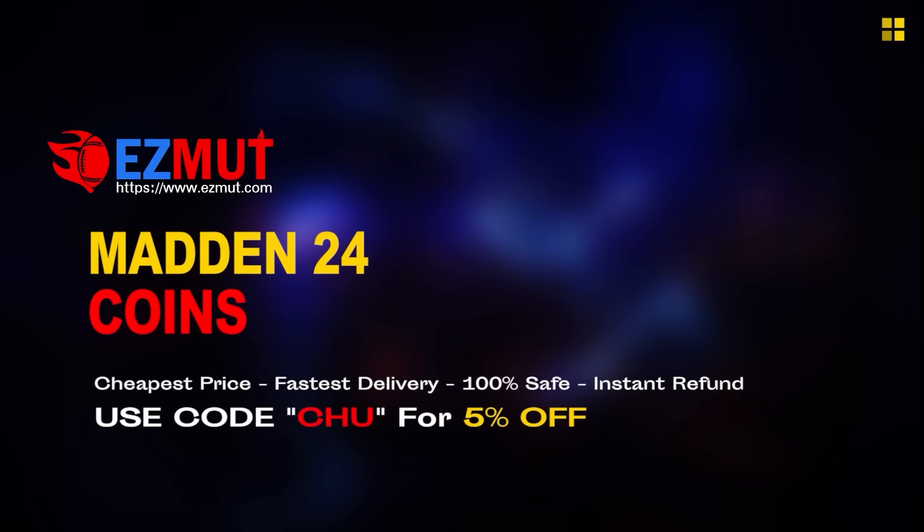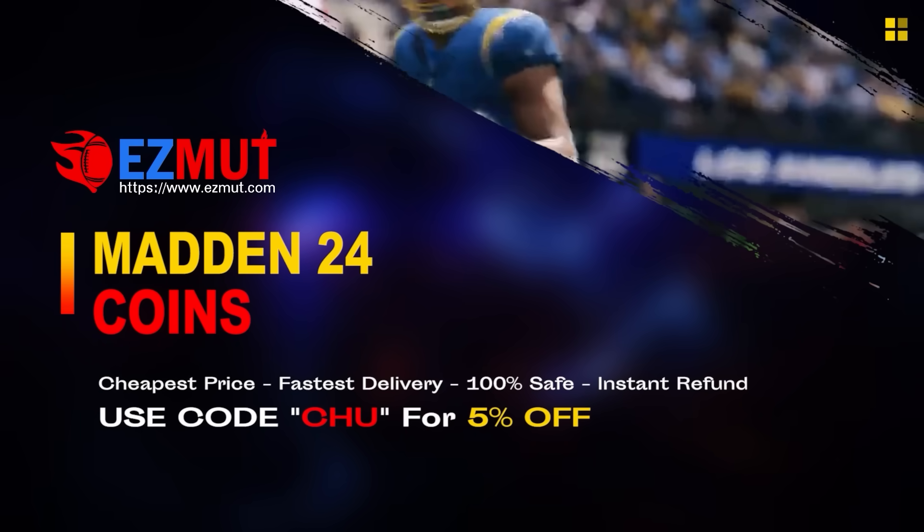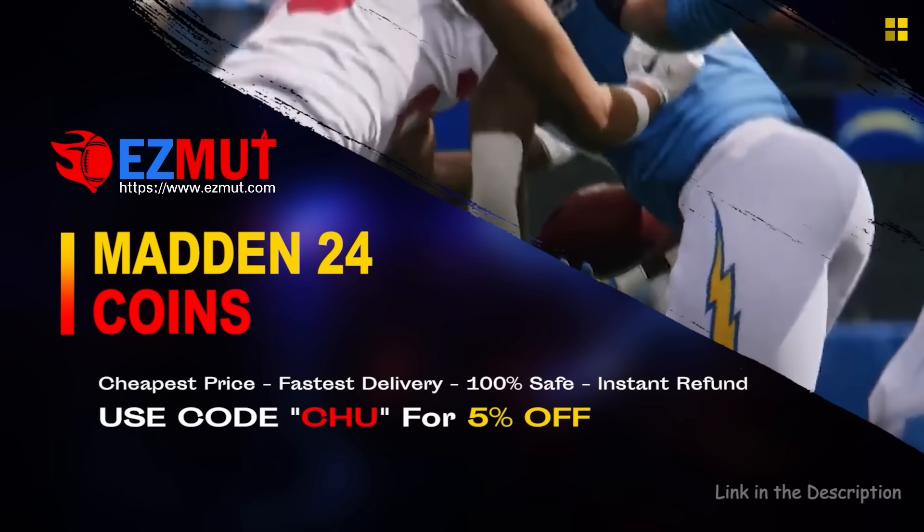We're gonna do a user video on the six-foot-eight, 98 speed on my team, Donald Parham — this should be insane. If you're looking for cheap fast Madden coins to build that god squad, head over to my sponsor EasyMUT and use code CHU for five percent off your order. The link is in the description.